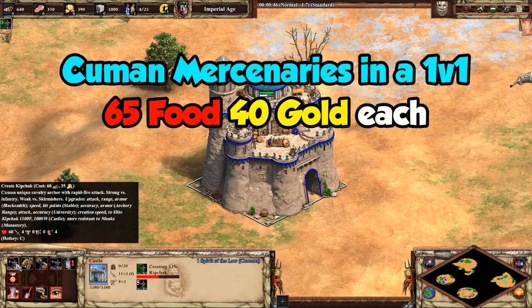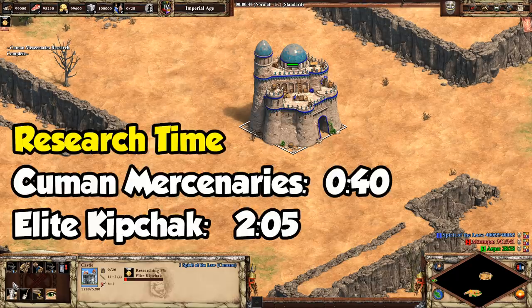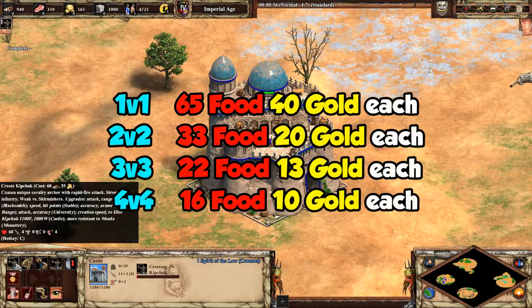In a 1v1 that sounds a little overpriced, though it could be used as a cheaper way to get 10 elite ones without needing that upgrade. It's about a minute and a half faster to research than the elite upgrade as well, and the special mercenary units take the normal time to create. But while it doesn't shine in a 1v1, as you get more allies the value from Kuman Mercenaries obviously increases, as each ally can make 10 of the units while the cost remains the same.